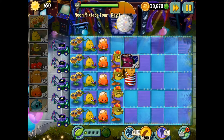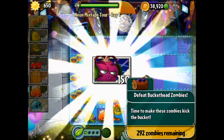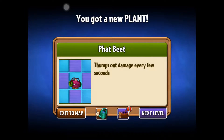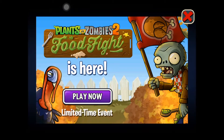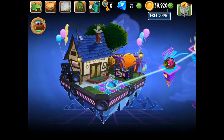With that, we unlock a new plant — it's a Fat Beet, which deals thump damage every few seconds. Here is our travel log — it's a reward screen where you get enough points, rank up, and earn rewards like gems or gold. There's also a Food Fight limited-time event. We unlocked level 2.